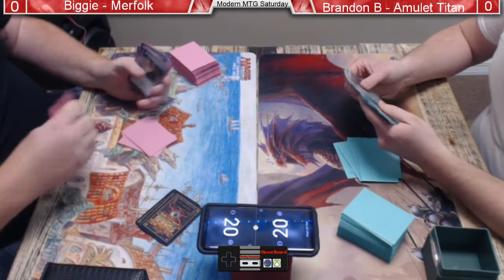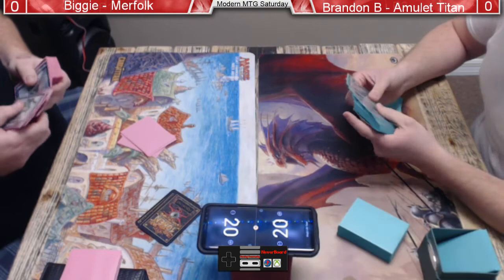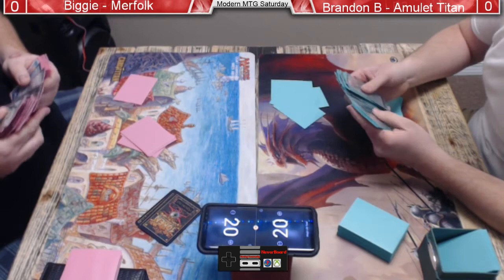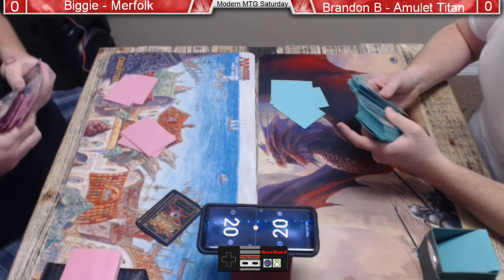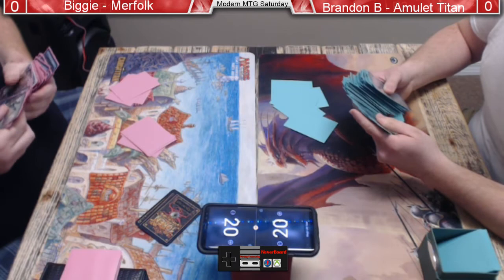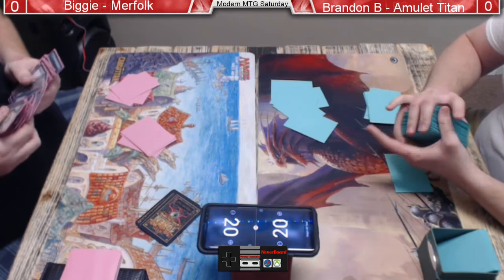He had enough damage to do it either way. It really doesn't matter whether he was able to untap Sunhome or not. Brandon has piloted this so many times — I've not seen him make a mistake with it yet. Biggie got put to four, so it's not like he was killing him this turn. Anyway, he's going to replay the Boros Garrison, activate Slayer Stronghold, Boros Garrison goes back to his hand, plays it again off of Azusa.